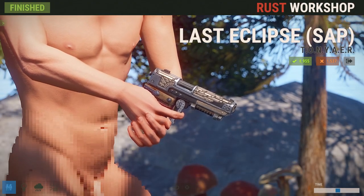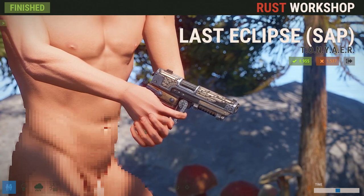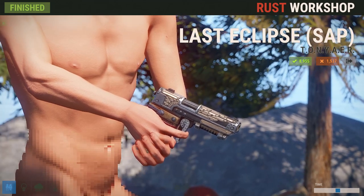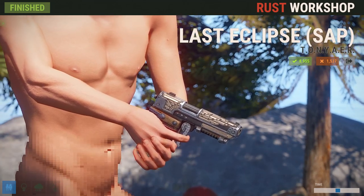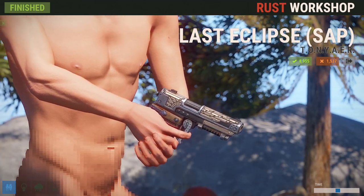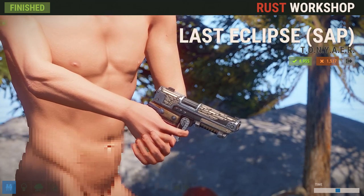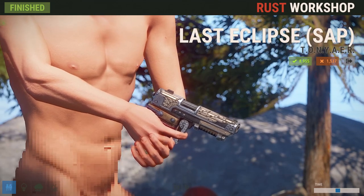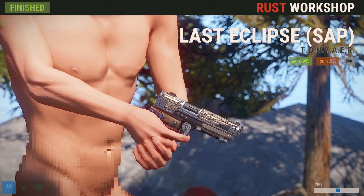Then we've got the Last Eclipse Sap. I think this one was probably tossed in for the fact that we just had an eclipse. It's a pretty decent, fancy looking sap. I know everyone's pretty much getting tired of seeing sap skins — and to the point where I really am too, unless there's something really unique. It's just getting a bit old. We definitely need some new skinnable weapons for sure.